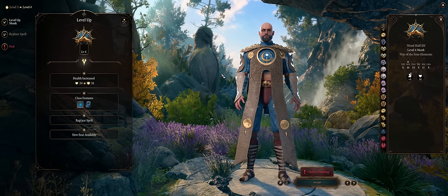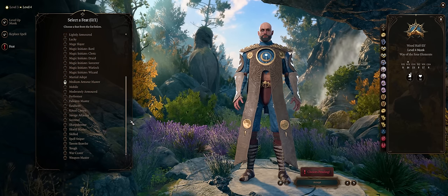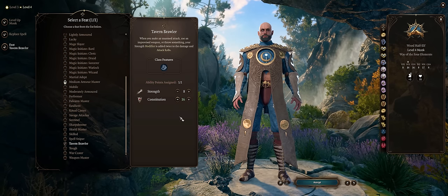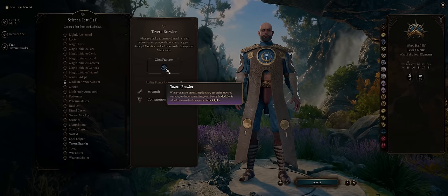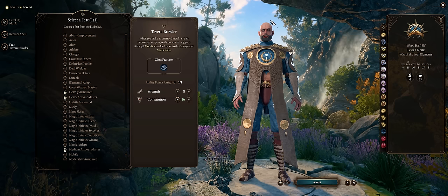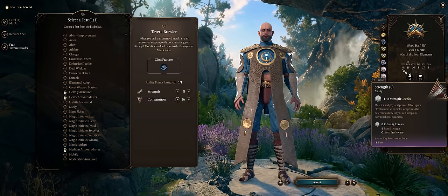Level 4 is huge for any monk, because through a feat we can pick one of the best talents in the game: Tavern Brawler. As always, this also increases your constitution to 16 for nice hit points. Essentially, you can now add double your strength modifier to both attack rolls and damage — this feat is just super good. Once again, you can simply rely on the ever-available Elixirs of Giant Strength.